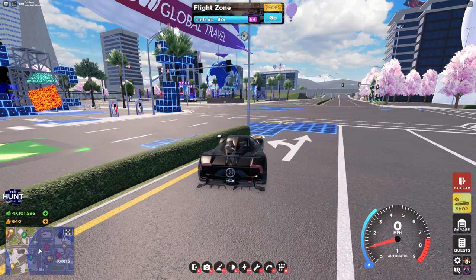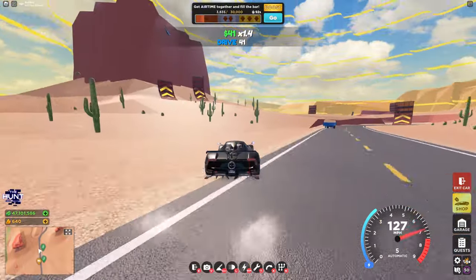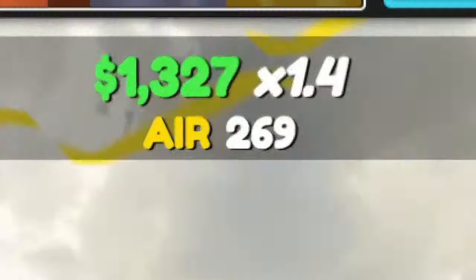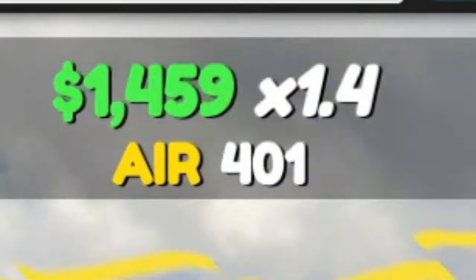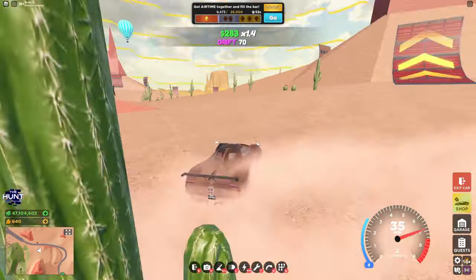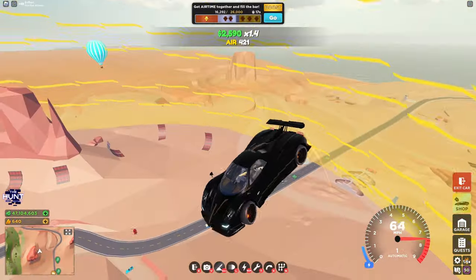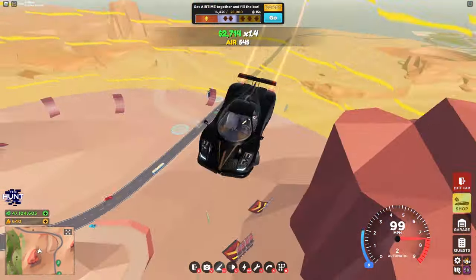We also have a new event called Flight Zone. Heading into this, you have to hit these ramps and get airscore for it. They actually fixed the airscore so it's not bugging whenever you're up in the sky now. It doesn't matter how high or how long you've been up in the sky — it'll always count. This is a really easy way to get airscore for the weekly quest.